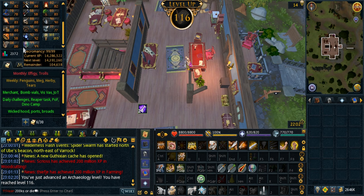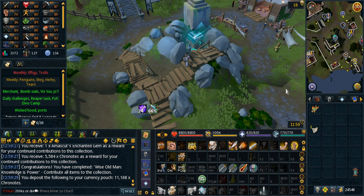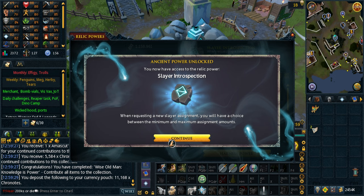This is also a big level because I can plus-3 boost to 119. That gives me the ability to use the slayer relic to choose how big my task will be. Here's the slayer introspection relic — this is great, I've never used this one. On my other account I always neglect archaeology, so it's nice to be able to use it this time and see if it's any good.